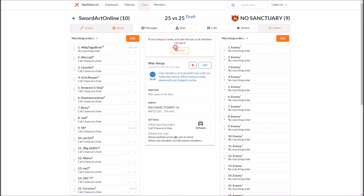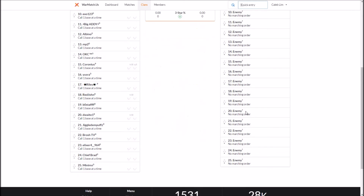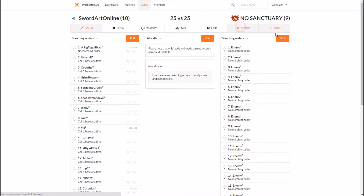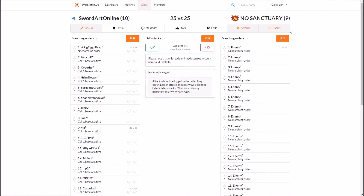Once your lineup is ready you can press active. Right now as a draft, only the leads can see it — members cannot see this draft. Once you activate it, members can see it and they can start calling bases. That's all you need to do for setting up a war; everything else is just on battle day. Thank you for watching and I'll see you guys next time.